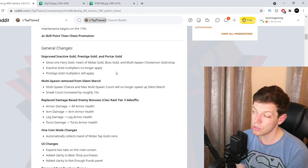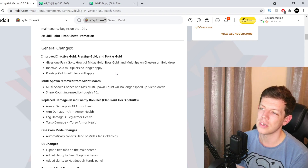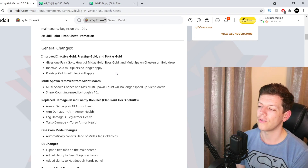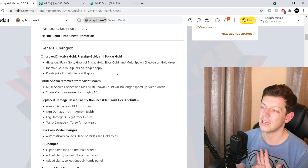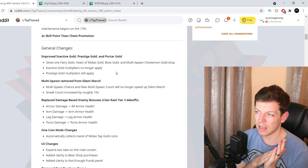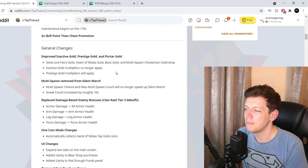General changes: improved inactive gold, prestige goals, and port of gold — it gives one fairy gold, heart of gold, boss gold, and a multi-spawn Chesterson gold drop. Inactive gold multipliers no longer apply; prestige gold multipliers still apply. Multi-spawn has been removed from Silent March — multi-spawn chance and max multi-spawn count no longer speed up Silent March — but sneak count has been increased roughly 10 times.